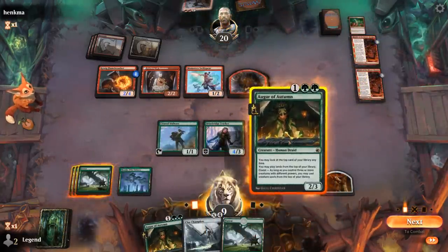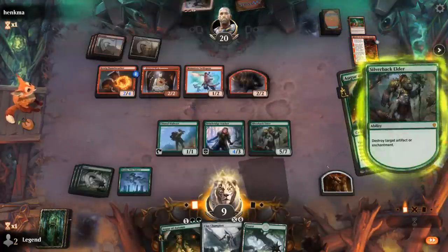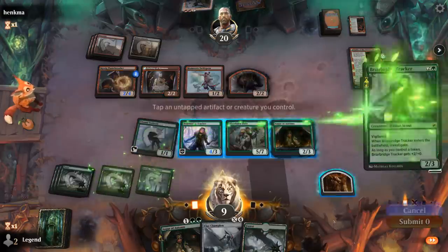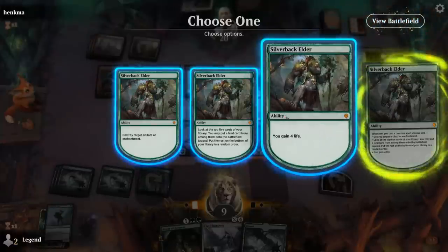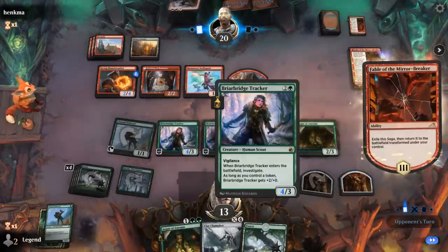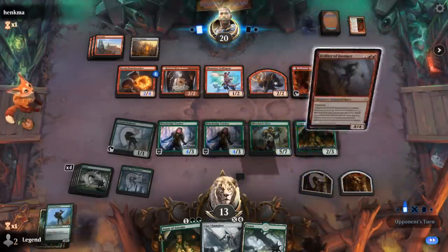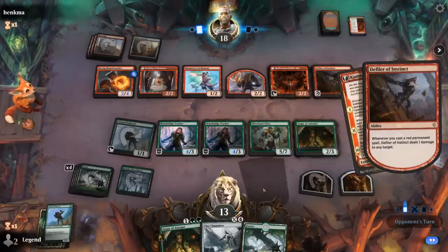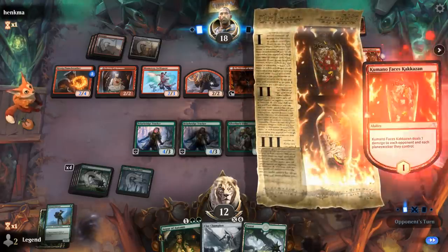Hopefully Augur of Autumn can find lots of creatures on top. Blew up the fresh Fable, then play Alliance and a Tracker. At nine life I should probably just gain four, then next turn destroy the second Fable. The Defiler keeps taking out our 1/1s, and Adversary can kill the Wormlets before they grow more. A Kumano triggers Elder with another Stalwart incoming — I think Silverback Elder by itself is going to be able to defeat Mono Red.